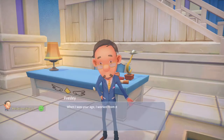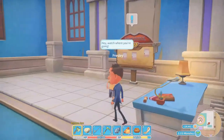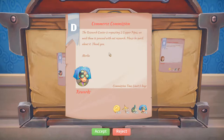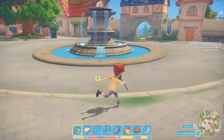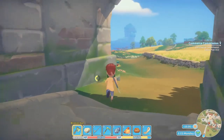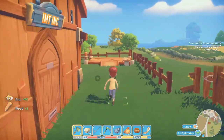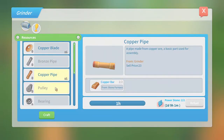Maybe he has something for me. He says: 'When I was your age I worked from dawn till midnight. All that hard work paid off and I'm now the commissioner of the branch.' Okay. A commission: two copper pipes — that should be doable. How many copper do I have? I don't know, we will see. Copper pipes — wait, is this enough? I don't know, we will see.